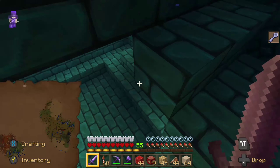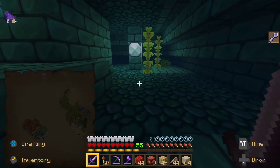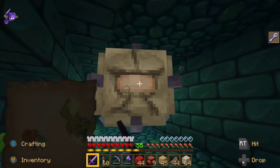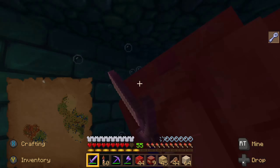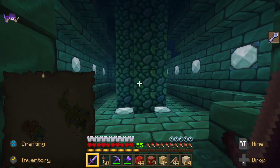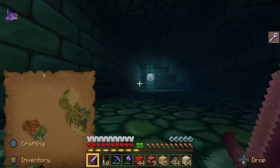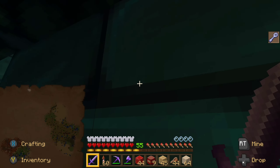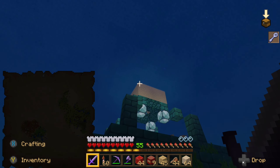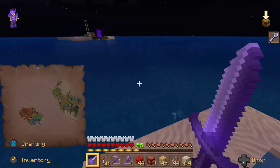Let's go down and take out that last guy. He should be in here — where is he? Oh, there he is. The Thorns enchantment is great here because every single time he's attacking me, it does damage back to him, so that's always really useful. We should have three sponges now. Let's find our way out of here before we die. Oh man, that was close — I kind of lost my direction there for a second. That could be really scary.